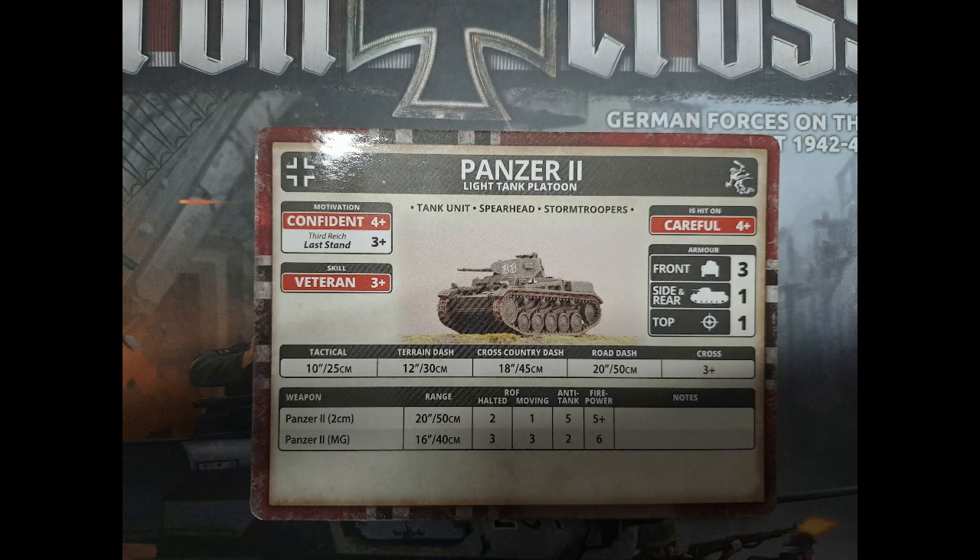The Panzer II is back in the running with this list — decent enough. The spearhead enables you to expand your deployment zone, if it's not in reserve. Please note it doesn't actually have the scout rule; you have to pay points to give it scout. Obviously it's not the best armour, but it's got good stats and a good last stand rating. It's probably going to be up against other scout units, and it's fairly decent at digging out infantry. Its gun isn't great at dealing with armour, but it has 4 plus firepower — a little bit better than using its machine guns.